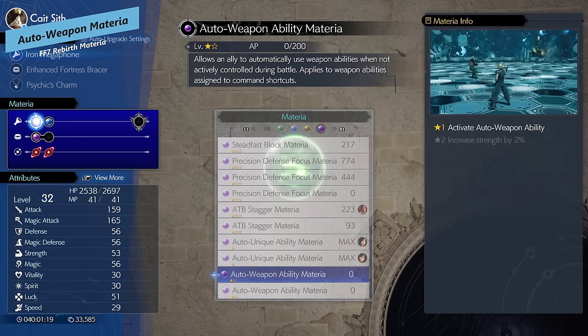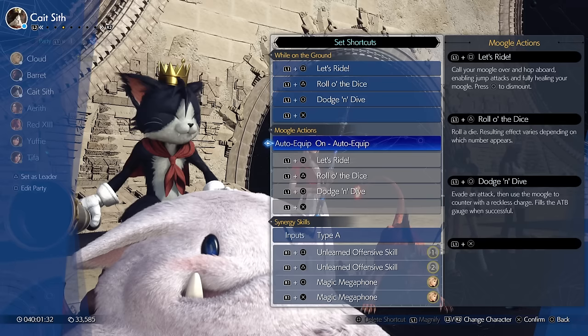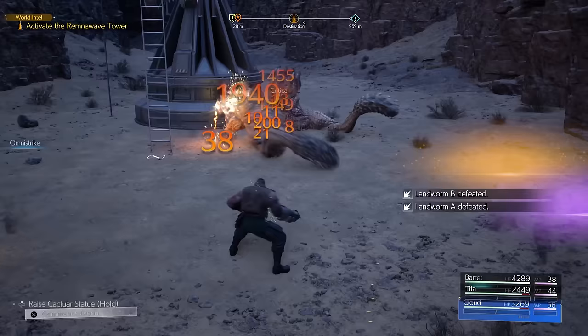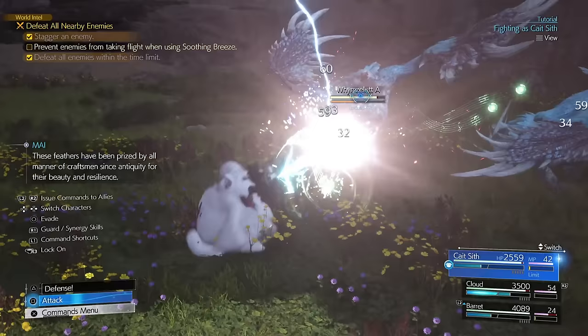Auto Weapon Materia allows your allies to automatically cast their weapon abilities — the abilities slotted in their combat settings. You can manually change those if you want them to cast specific things. This is great for characters who are more weapon-ability dominant rather than spell dominant, like Cat Sith, who can summon the Moogle automatically without you manually triggering it in combat.